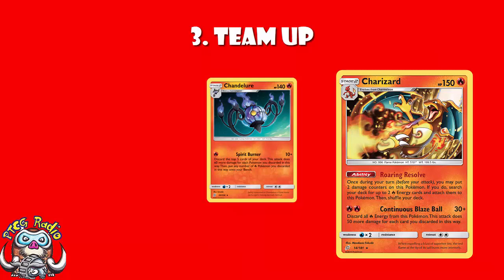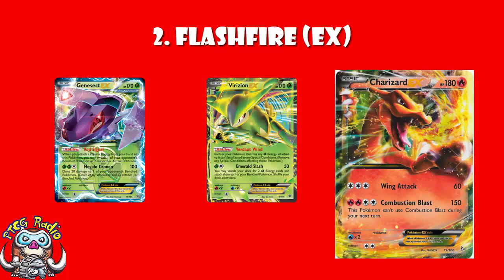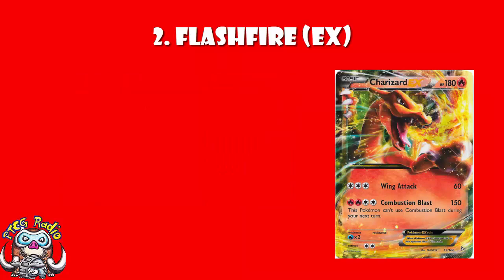In at number 2, Charizard EX from Flash Fire. Slim pickings, ladies and gentlemen. For free Colourless Energy it does 60 damage — and that's basically why you'd play it. This saw play because at the time Virizion and Genesect was a really big deck, and they were weak to Fire. You could do 120 straight away just by hitting for weakness. It was 4 Colourless Energy, so you could play it in any deck with Double Colourless Energy. It was a good way to hit for Fire weakness with high HP. And I put it in at number 2.